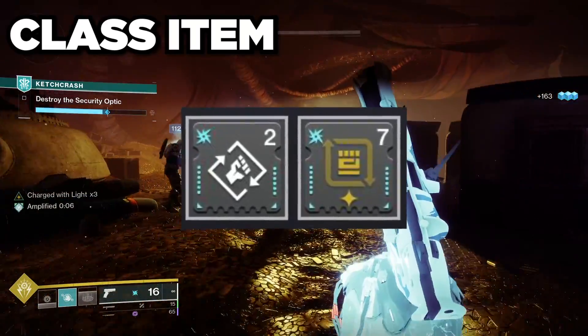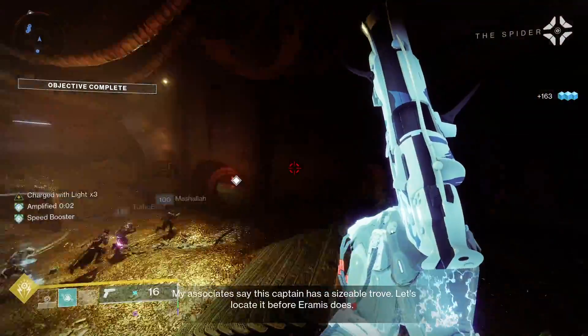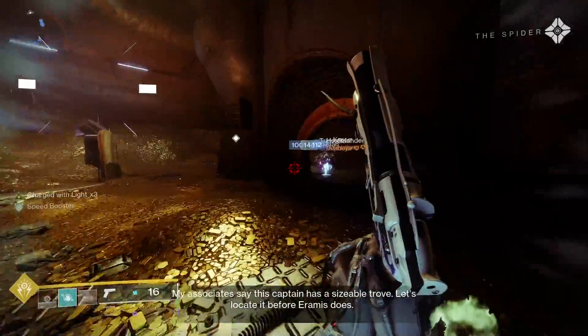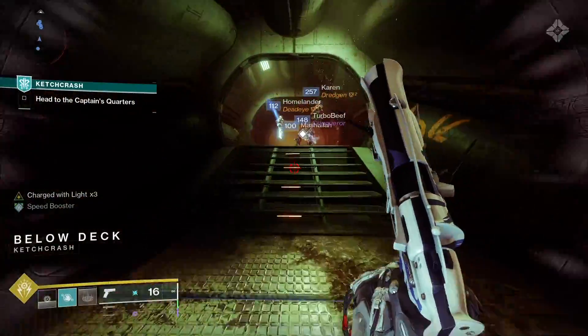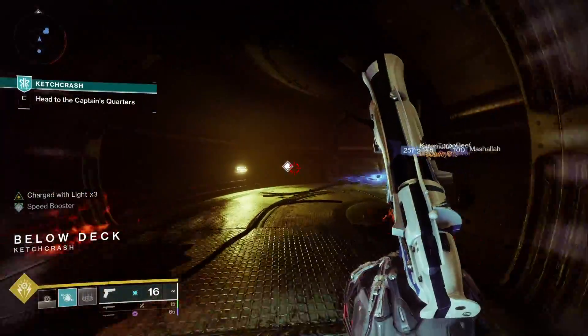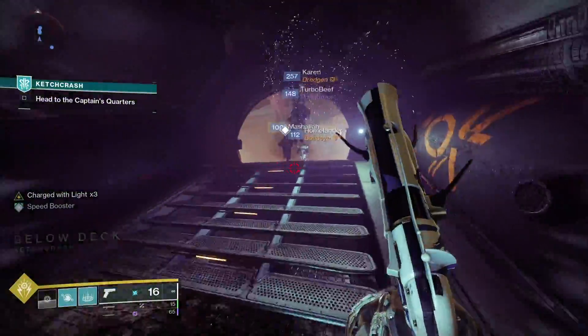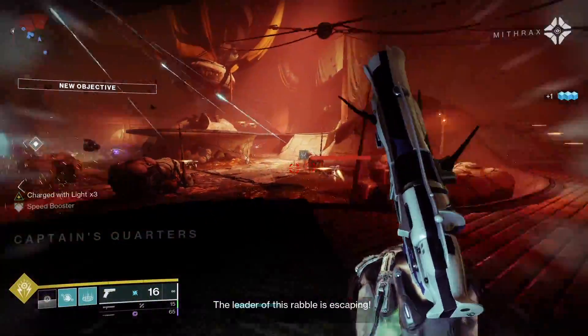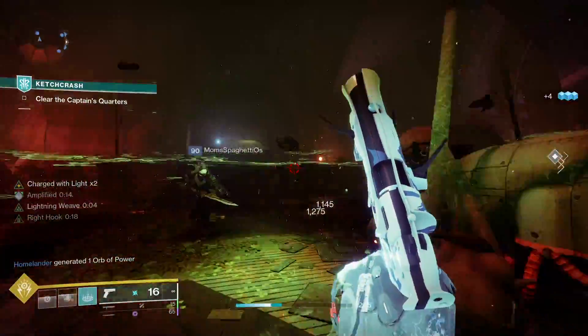Finally, for our class item mods we're going to have Outreach along with Heavy Handed. Outreach reduces melee cooldown when using your class ability. Heavy Handed: while charged with light, regain half of your melee energy when you use a charged melee ability, consuming one stack of charge with light. Since we're always going to be picking up wells, we should be stacked with charge with light for this to always be active.